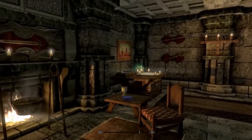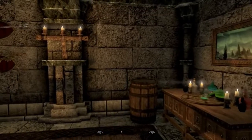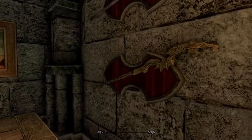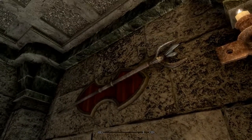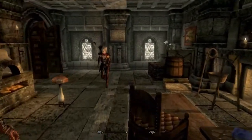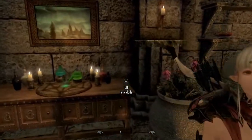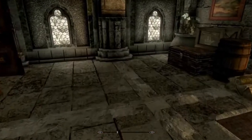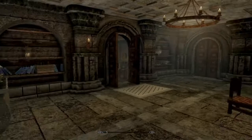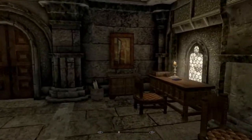That sword you can take. You have your alchemy, you have your enchanting, got a couple of staffs here that you can take. This is like your kitchen - a little place to sit, relax, enjoy yourself. The main room that we come into has your table and some bookshelves.